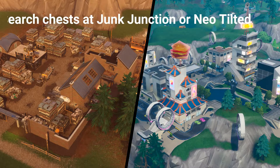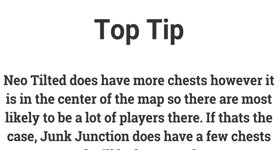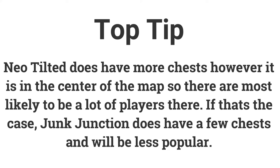Now let's go into the details. The first challenge is search chests at Junk Junction or Neo Tilted — search 7 chests to get 5 battle stars or 500 XP. Neo Tilted is the biggest place so it has more chests, however it's right in the center of the map so it might be more popular. If that's the case, Junk Junction still has a few chests and is likely to be a lot less popular.